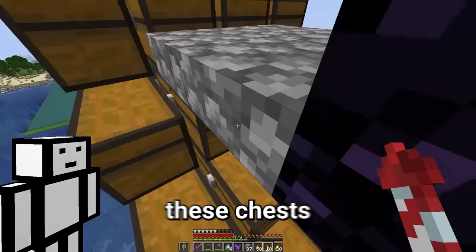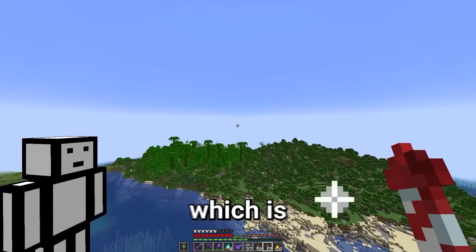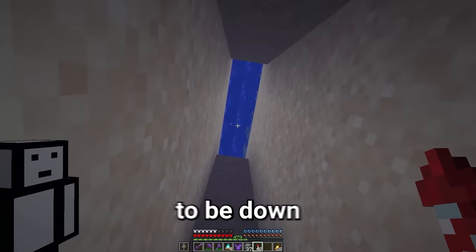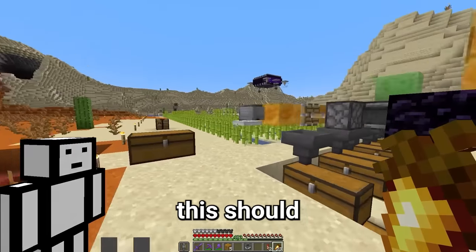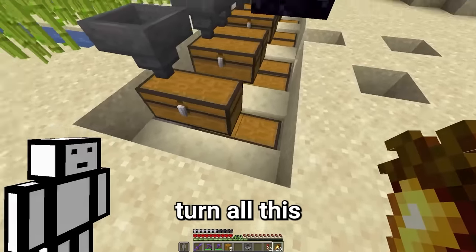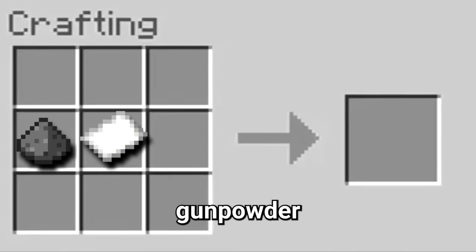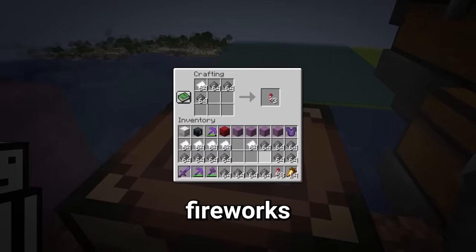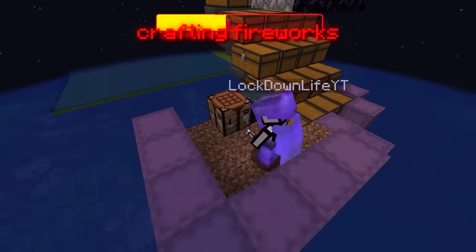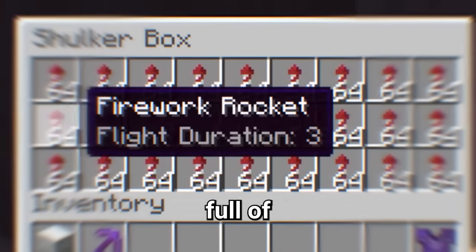It's been a while and all of these chests are now filled with gunpowder — that is over 100,000 gunpowder. But now it's time for the second ingredient of fireworks, which is paper. We're going to need to fix this sugarcane farm because one of the hopper minecarts is not meant to be down here. Now if I tap this, it should go along and collect all the sugarcane. I'll leave this running for a couple of hours, and whilst it's running, turn all this stuff into paper. Now we're going to use this paper and combine it with gunpowder to make flight duration three fireworks, which means one rocket will be able to take us a lot further. We now have 34 shulker boxes full of flight duration three rockets.